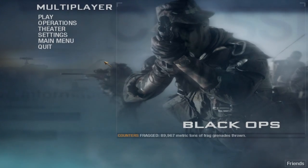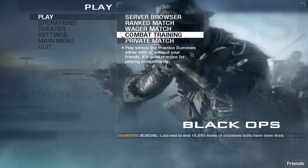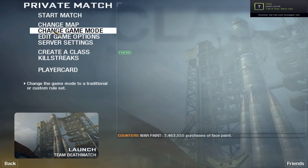Hello guys and girls, today I'm gonna show you how to get out of the map using the RCXD killstreak. First, go to private match and change the map to Launch, then change the game mode.